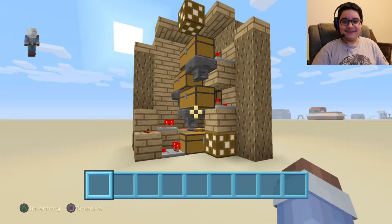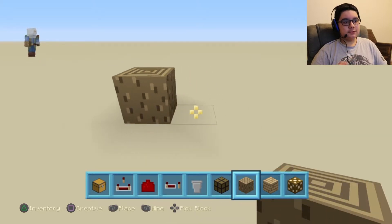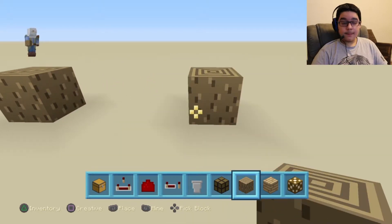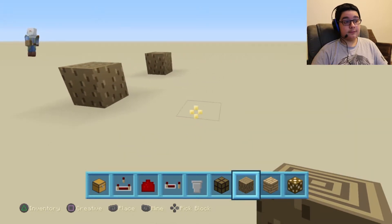Well now let's get to the building. The way I like to start off is I like to mark out my area, which is a 7x5x5 block area. So I count 1, 2, 3, 4, 5 — and then we do 5 again on the other side: 1, 2, 3, 4, 5.